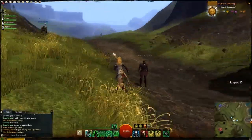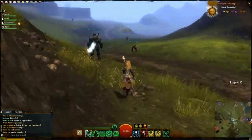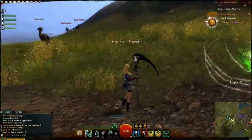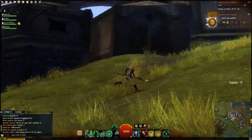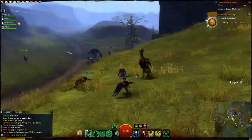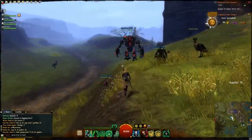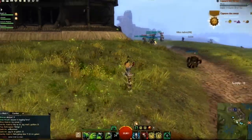We just took over a supply camp and my friend Ruzo got an awesome golem. It's so cool but it's very slow, so I'm speeding up the movie here a bit. I'm running with my staff and for the weapon swap it's a warhorn for some speed bonus.